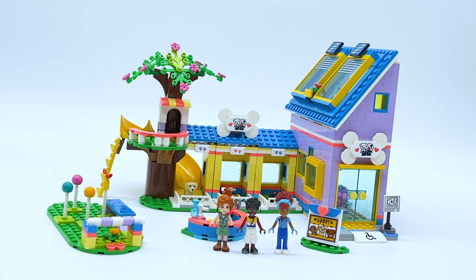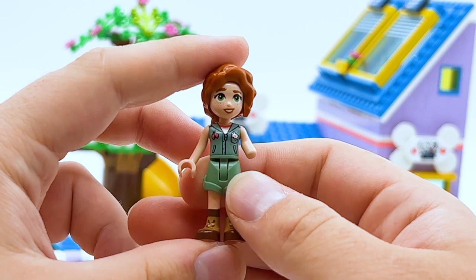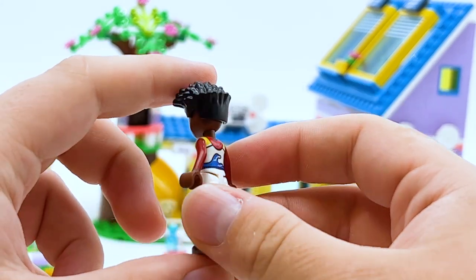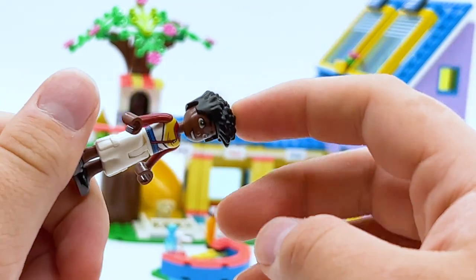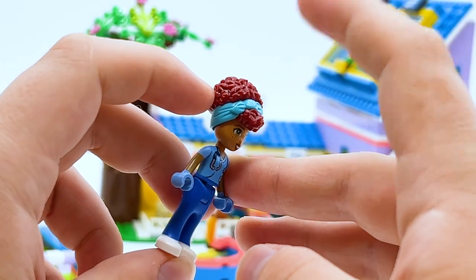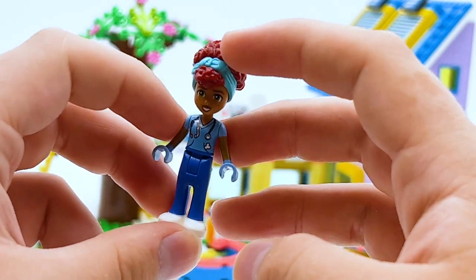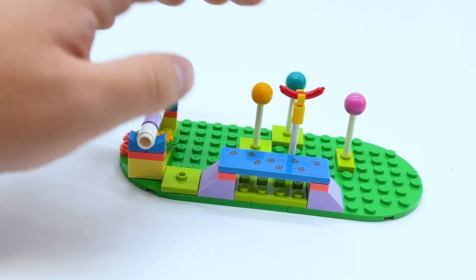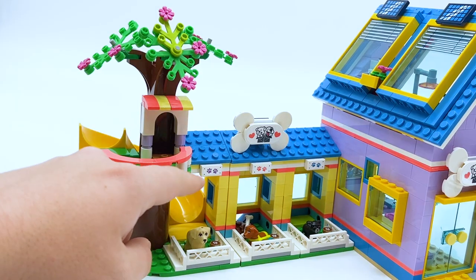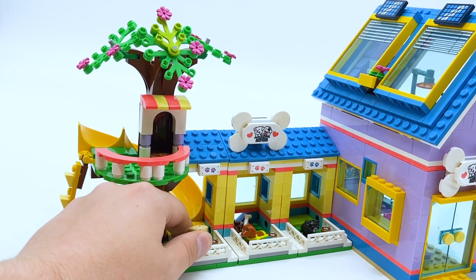Starting with the Dog Rescue Center, which retails for $59.99. It's solid - personally not one of my favorites of the wave, but I think a lot of kids will really enjoy it. There are three mini dolls: Autumn, who's the new main character; Zack, another new main character with a cool hairpiece; and Gabriella, who I believe is exclusive to this set with a great hairpiece in an exclusive color. The set has four separate builds: a little park for dogs to play in with balls and sticks, a sign that says adopt, a little dog bath, and the main veterinarian's clinic building.